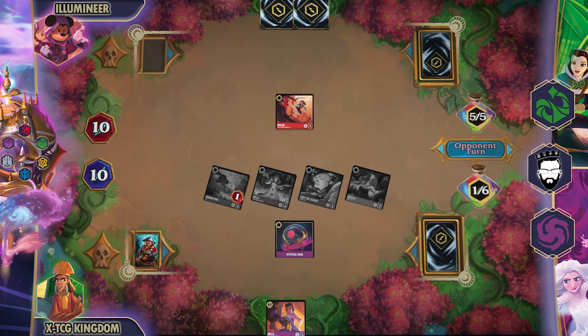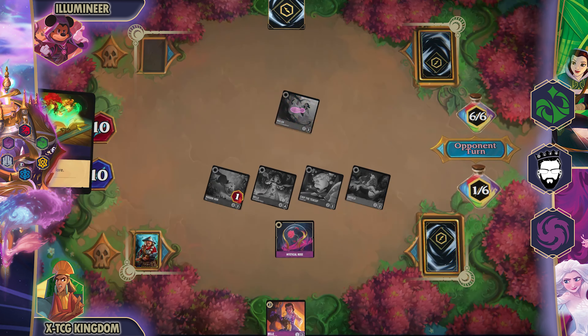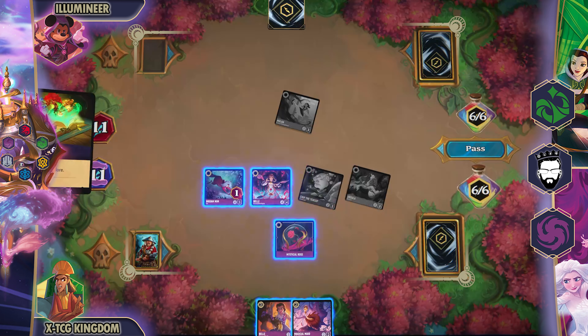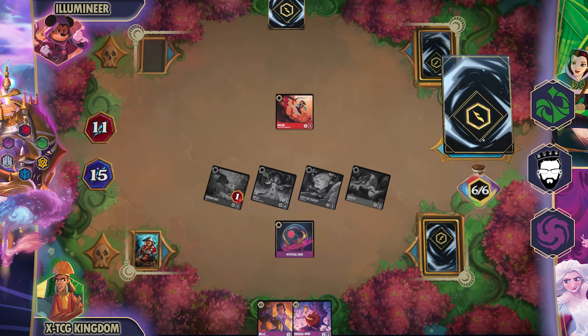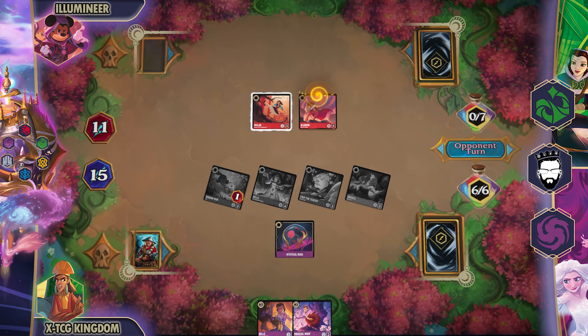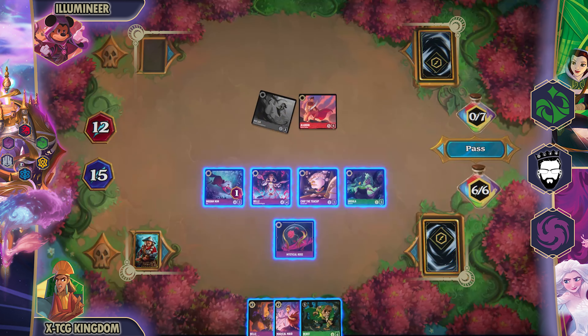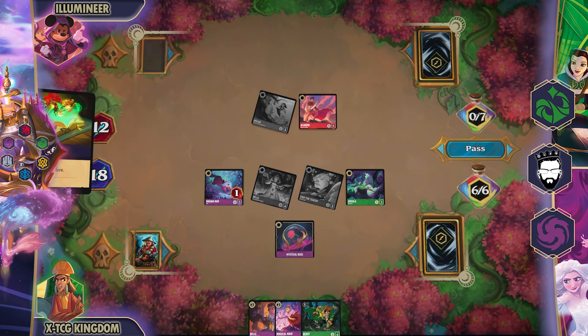I now look at their ink that they've managed to gain through this whole time of me doing my setup. I still have that Rose on the field that will do up to three damage to something on their side. I decide to quest with everything and then pass turn. I want them to attack into my character with the Mulan. It's a big risk because they could do the Floodborne Mulan and get rid of a bunch of my characters, but they can't catch up with what they have now. I give them the good game, they give it back, and I quest and win from here.